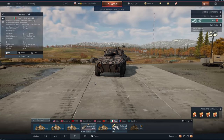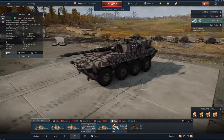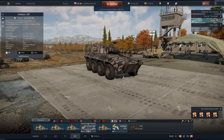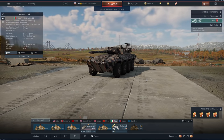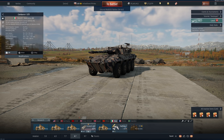Hi guys, and welcome back to the channel. Today we're looking at the Chintoro 105. This is the original Chintoro that was added into War Thunder way back when. It didn't hull break. You couldn't ammo rack it. It was a very interesting vehicle. And it was 7.7. Now it's only 8.0, but it comes with quite a few changes.